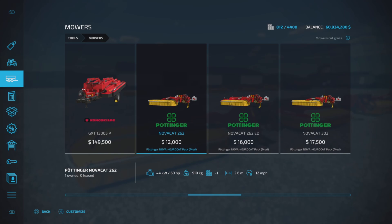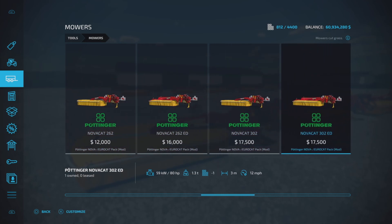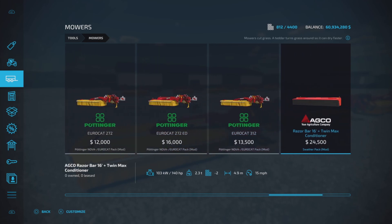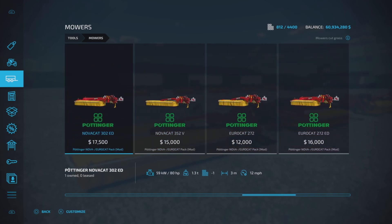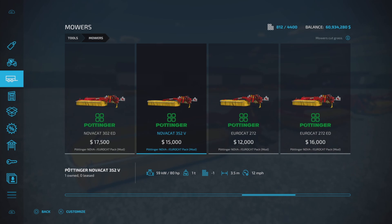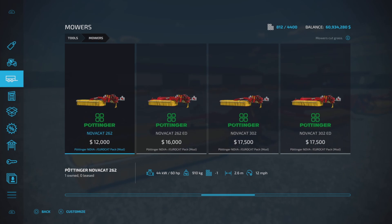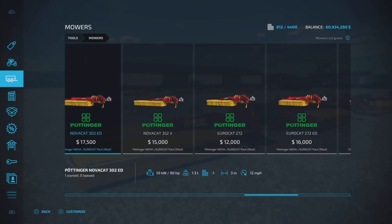Working widths are 2.6, 3 meters, 3.5, 2.7, 2.7, and 3.1. The widest one is the 3.5. Horsepower required is 70 to 80, or 60 to 80 depending on the model. Working speed is 12 miles per hour, with various weights.